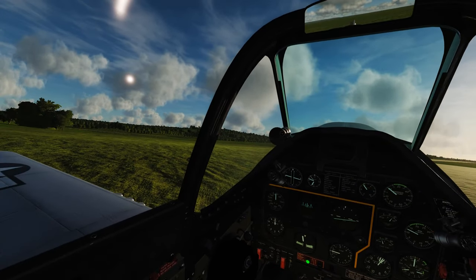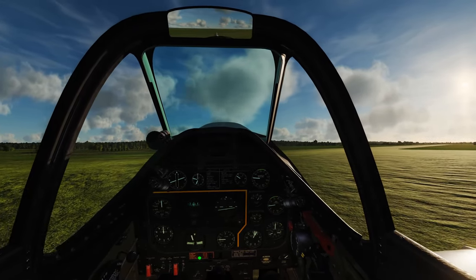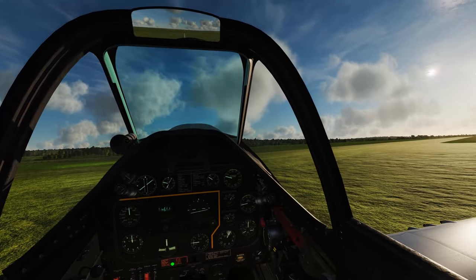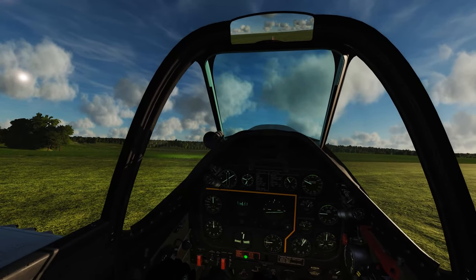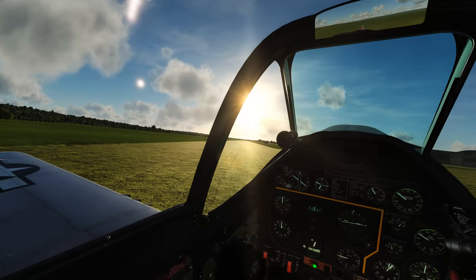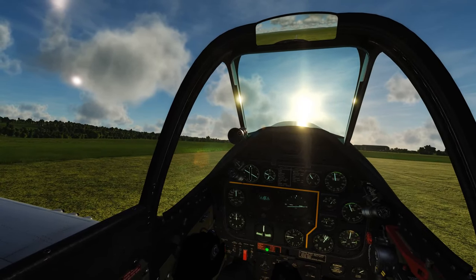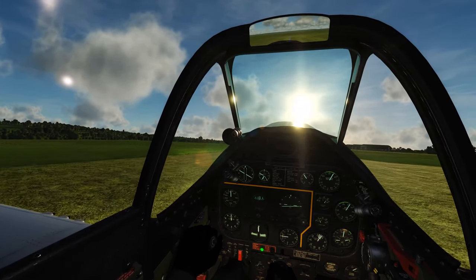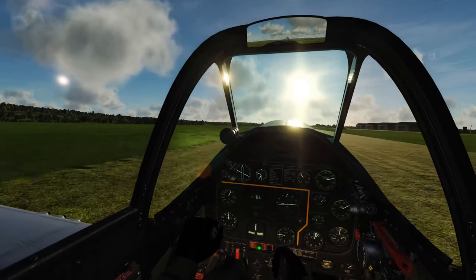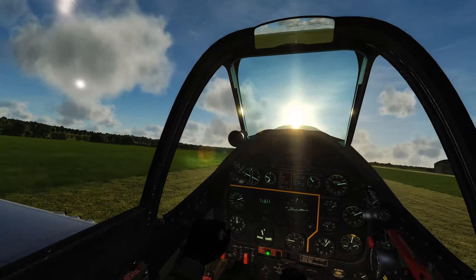Taking off in a tailwheel airplane — I remember my first takeoff was in a Piper Cub, a J3. It had heel brakes and I have size 13 feet so it was tight, but I managed. It was about my seventh takeoff and landing where my instructor said 'that was all you that time' — so it takes a while. Just like with tricycle gear airplanes: advance the throttle slowly, lower the nose, a little left rudder, then airborne and hit gear up.